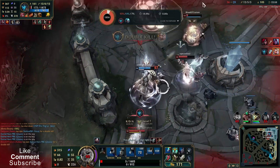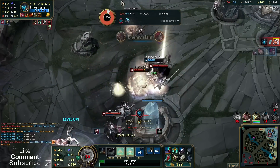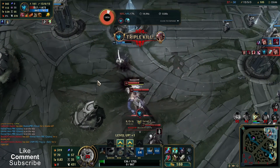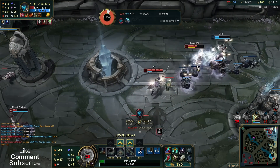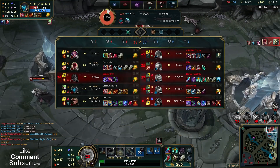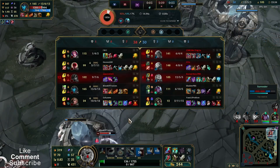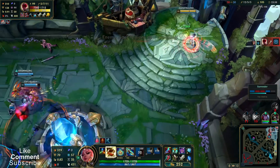Is one Kalista such a problem, guys? Seriously? Our fights are so disorganized. This game collapsed surprisingly — I thought we had it, and suddenly we've lost two inhibitors.